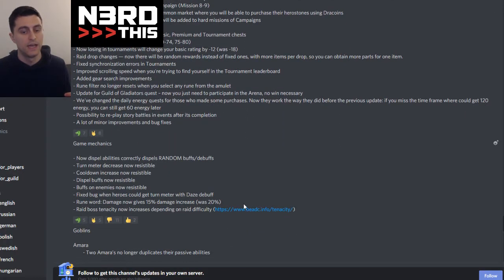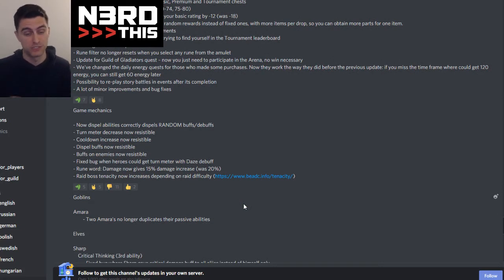We got a major tenacity/resistance buff. Things that before did not have a potency/tenacity check now do. Turn meter being reduced — if the circumstance is right or there's already a slow on the character and the attacking character gets a critical hit, it just happened; your potency didn't matter. Now it's going to matter. Cooldown increases are now resistible — so Major Shot's leadership can now be resisted. Dispel buffs is now resistible — so Ember Night, etc.